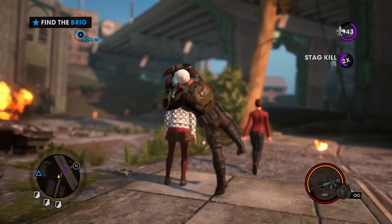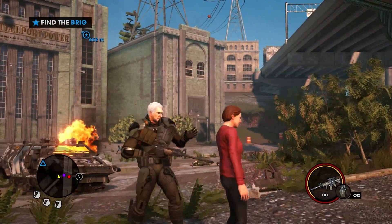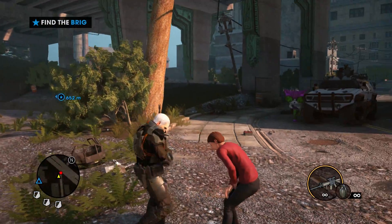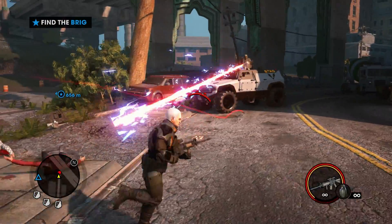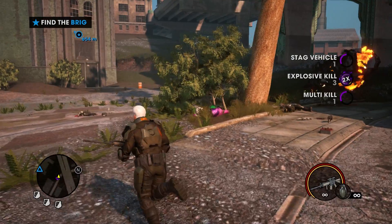You can now cause havoc throughout the city with the Cyrus Temple costume, whereas before the level would fail since you're trying to stay undercover. Unfortunately, you won't be able to save the outfit at any store or crib because you'll receive a message saying it's inaccessible during the mission.